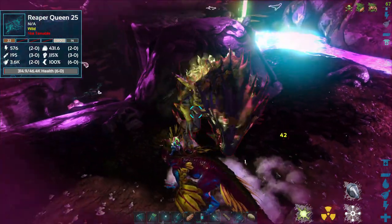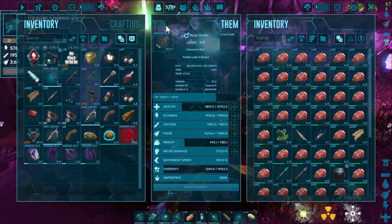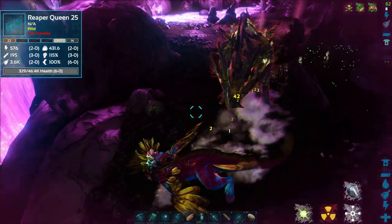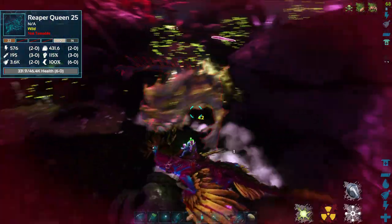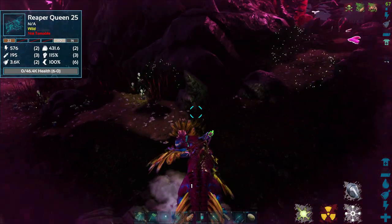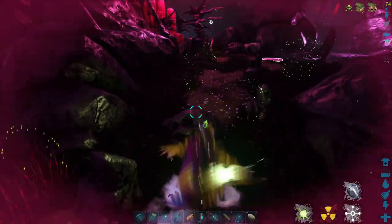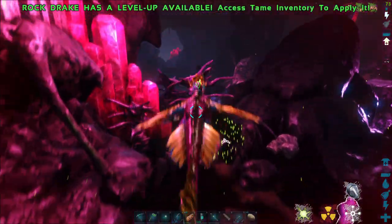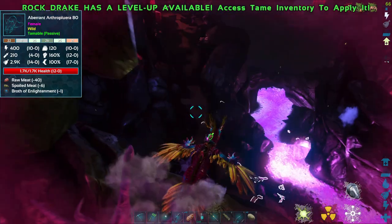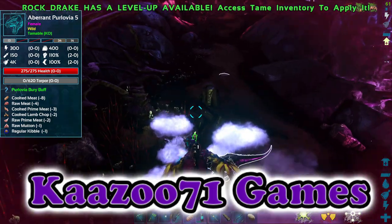Maybe it's because I have a light pet on me — maybe you've got to have nothing on your shoulder slot. That could be the mistake. I'm just going to kill her. I failed twice and I don't know what I'm doing wrong. I'll figure it out — we will get a reaper to impregnate us eventually. But those were my first two attempts and they did not work. If you guys enjoyed the video please like and subscribe, and if you know how to do this please let me know in the comments. Thanks guys, see you next time.